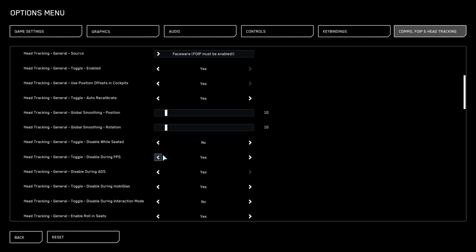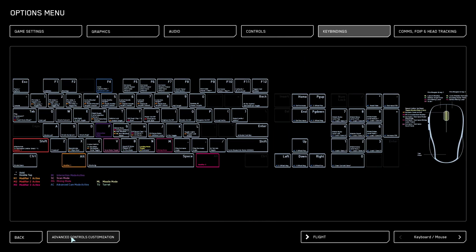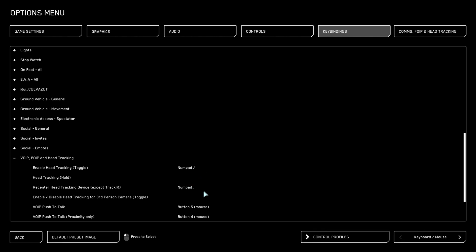It's also handy to have a recalibrate key binding and a center key binding. To find that, you head up to key bindings, down to advanced control customization, and then third from the bottom you have VoIP and head tracking. I have a toggle on and off so that if it's just completely borked, I can switch it off simply. I like to re-center with the numpad full stop, and then I have left shift and numpad full stop to recalibrate, which should reset it if it all goes wrong.